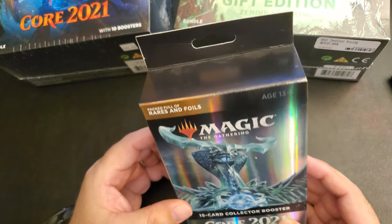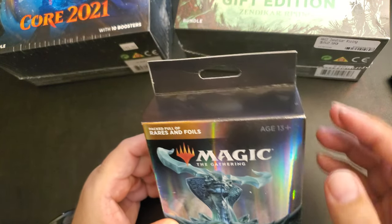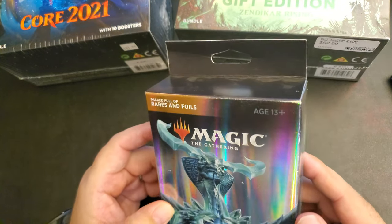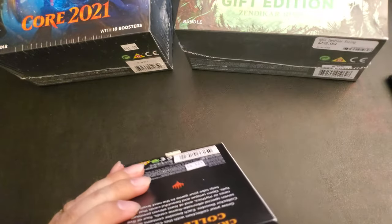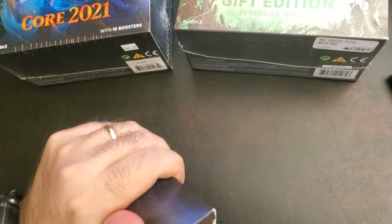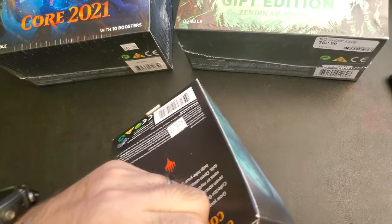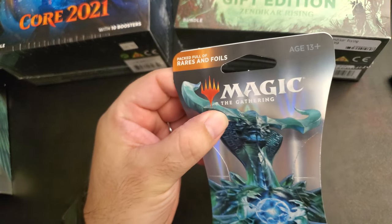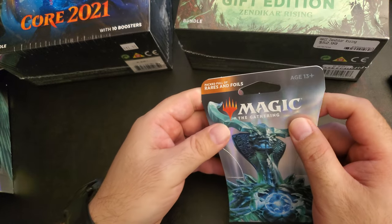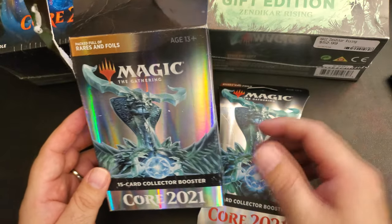And I also got this — Core 2021, 15 Card Collector Booster. It says it's packed full of rares and foils. It came inside a regular booster pack, so they doubled the packaging.